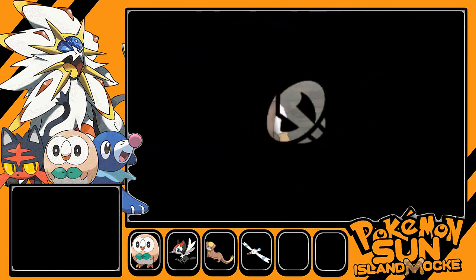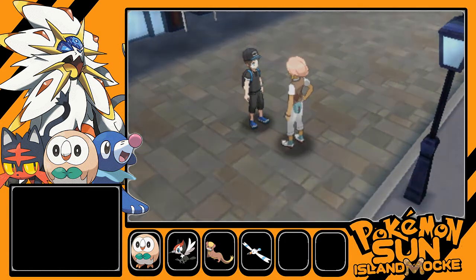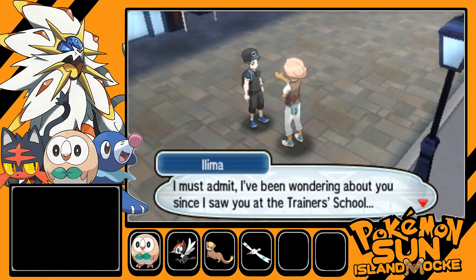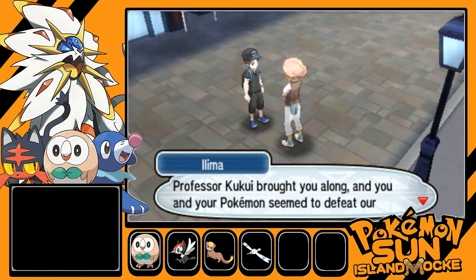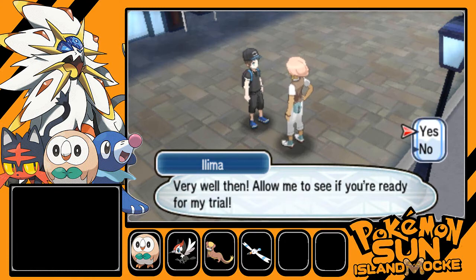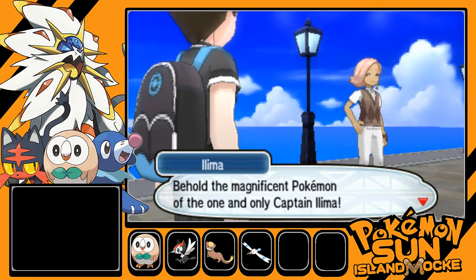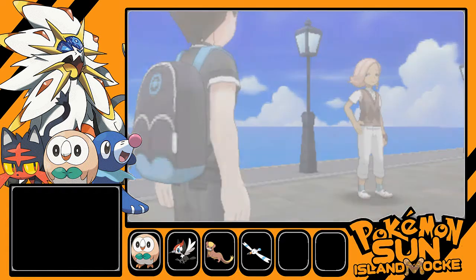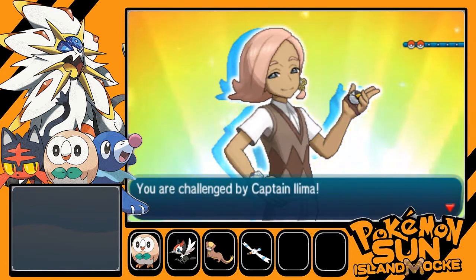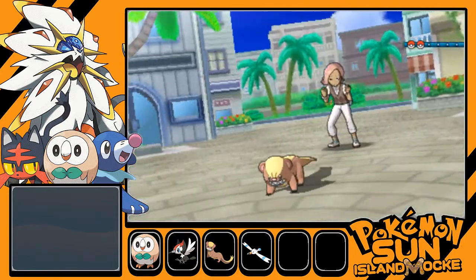Captain Ilima thanks us: 'My thanks to you and your Pokemon — let me heal your team to express my gratitude.' After the heal, Ilima admits he's been wondering about us since the trainer school: 'You and your Pokemon defeated our teacher so effortlessly.' He challenges us to his trial. We'll be battling right now! 'Behold the magnificent Pokemon of the one and only Captain Ilima!' He sends out a Yungoos using an Ultra Ball.